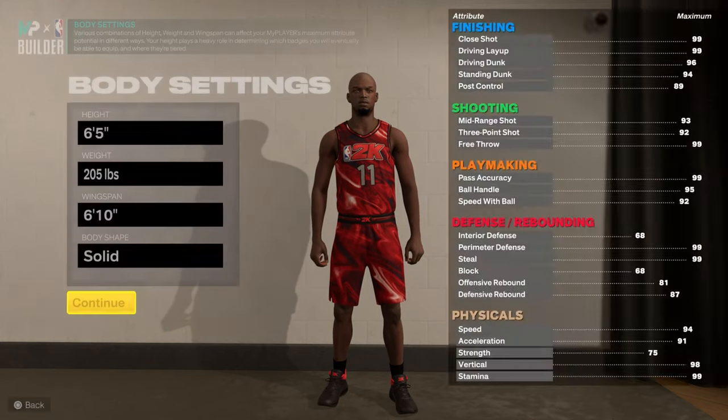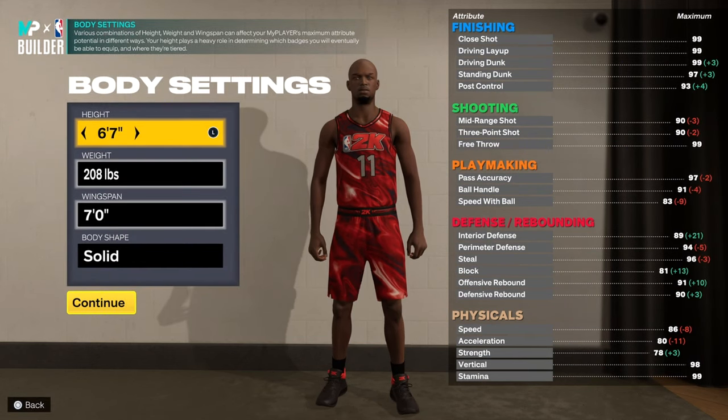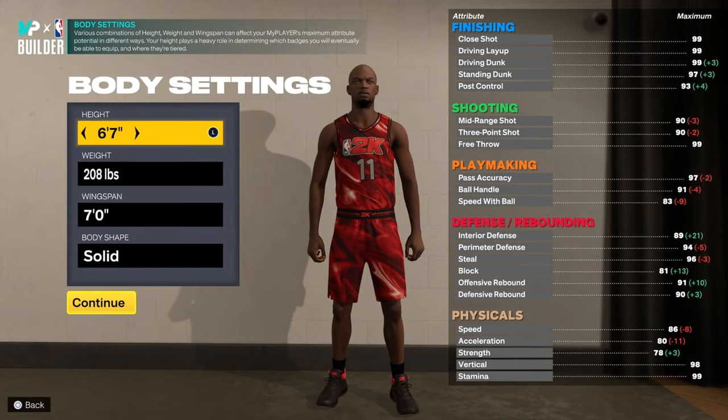If you want to be a pure lock, we are literally just out here only to play defense. You can pass us the ball, we passing that back. What we doing is playing defense. It didn't take me that long to make this build, but it did take me a little bit.